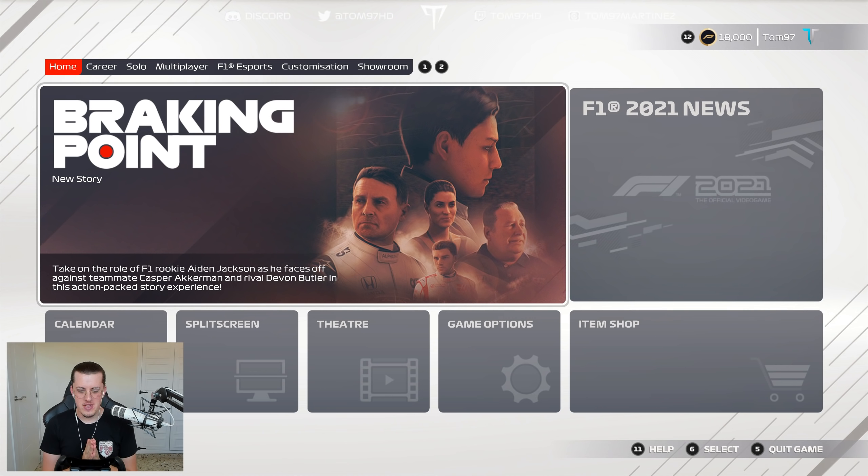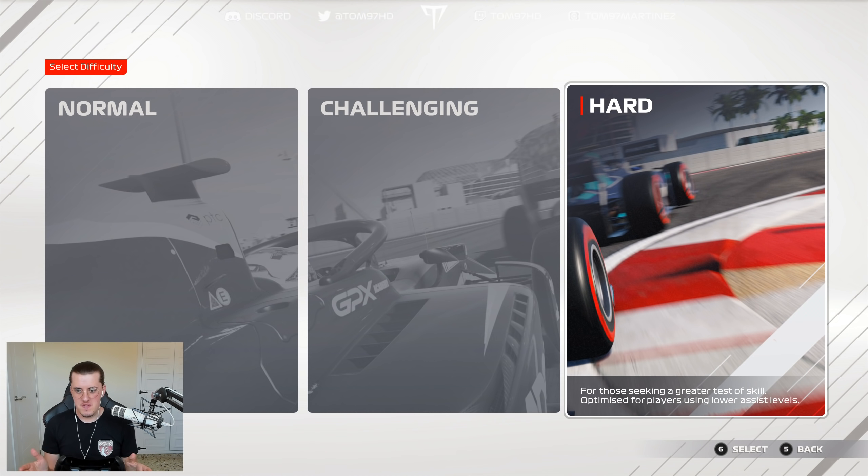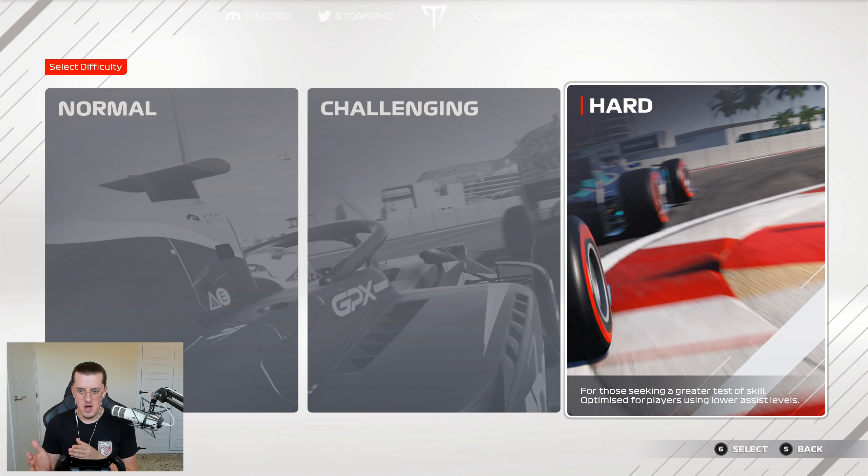Here we are in the game menu. We have the Breaking Point screen right ahead of us, and as you can see it says: take on the role of F1 rookie Aiden Jackson as he faces off against teammate Casper Ackerman and rival Devon Butler in this action-packed story experience. In terms of difficulty, we're going to go for the hardest one.